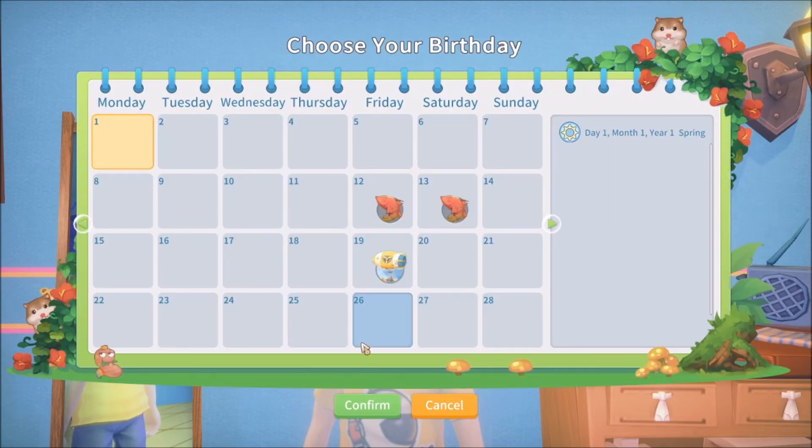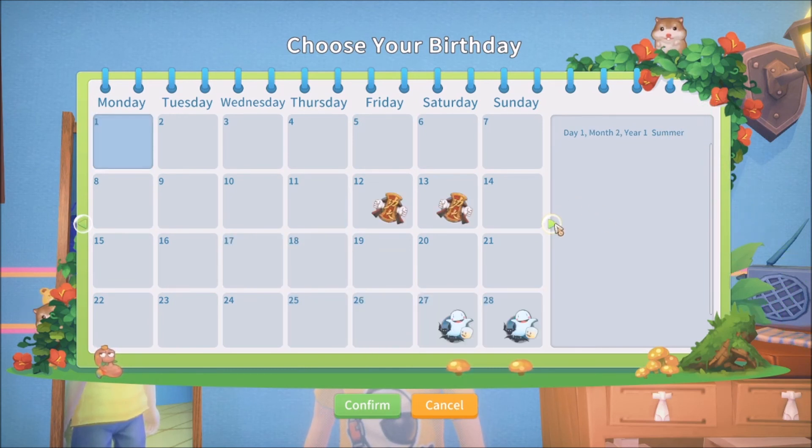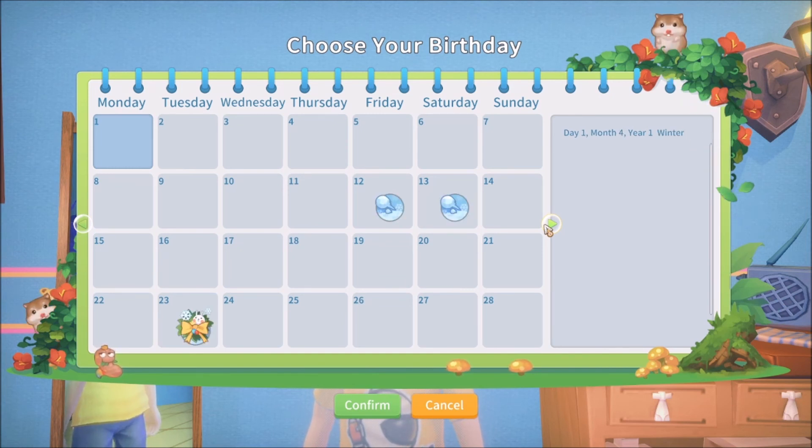Confirm. Let's see — what day should our birthday be? Can I pick a later month? I can. Let's have a winter birthday... okay, no, that's winter. Let's do a fall birthday, an autumnal birthday. Let's do autumn the 25th — third month, day 25. That's gonna be our birthday. Confirm.